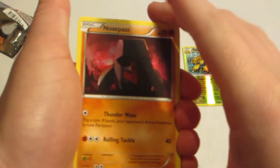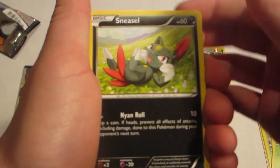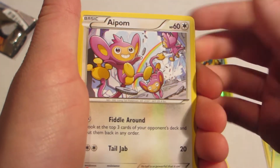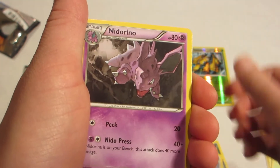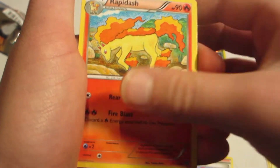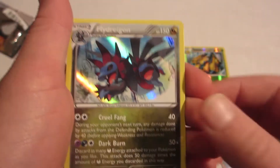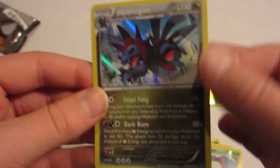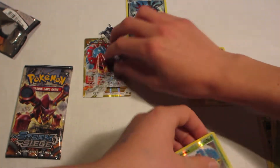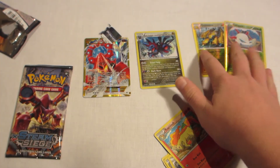Okay, so we got Nosepass, Leo, Sneasel, Yanma, Aipom, Nidorano, Pokemon Ranger — good trainer — Rapidash, Reverse Lavarsta, and a Hydreigon Holo — that's a good Holo — and an EX. Two packs, that's so nice. That is really nice. Actually, I think that's a rare, so yeah.